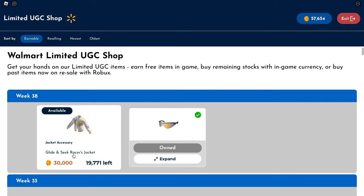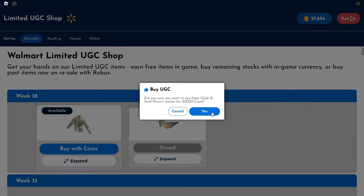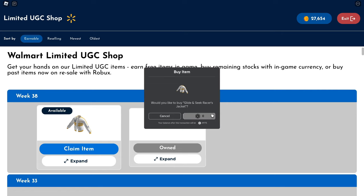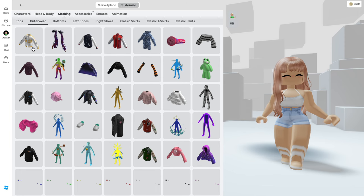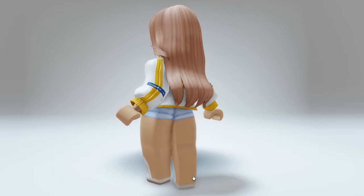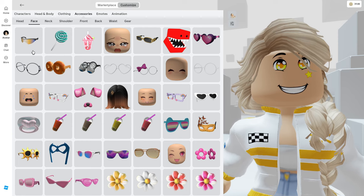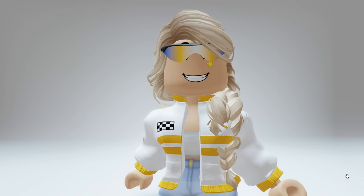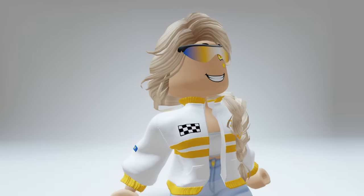Now let's get the jacket accessory with coins as well. We've gone ahead and purchased both of these for zero Robux. Let's head over to our inventory and try them on. First let's try on the jacket, which is now located in our inventory under the outerwear section — this actually fits really nicely. The glasses are under your face accessories. A link to the game will be in the description so you can get started now.